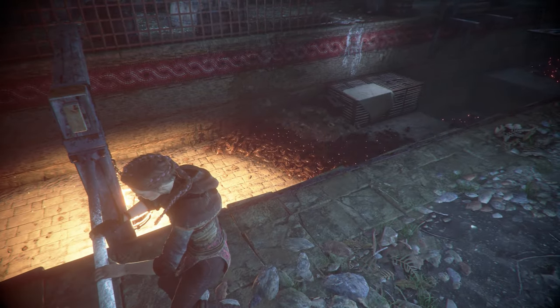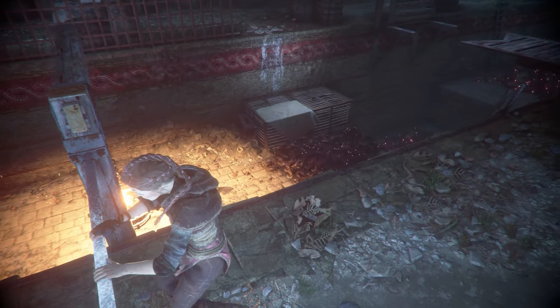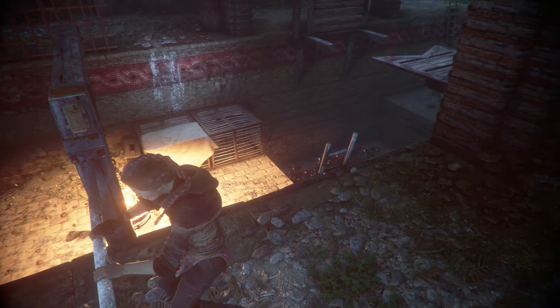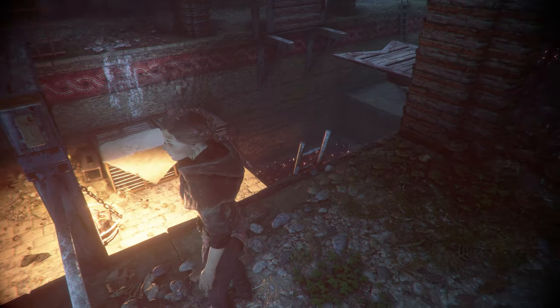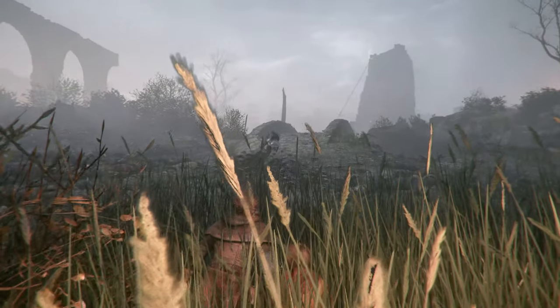As Amicia, you guide Hugo through treacherous environments as you seek to avoid the soldiers looking to kill you, while utilising fire and other environmental features to keep the swarms of rats at bay, or even use your enemies as bait, all in an effort to navigate the terrain they have infested.